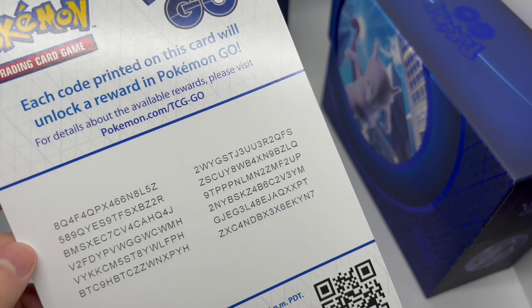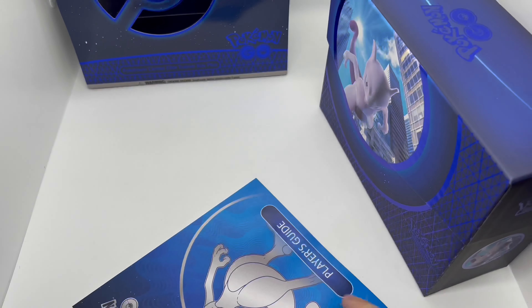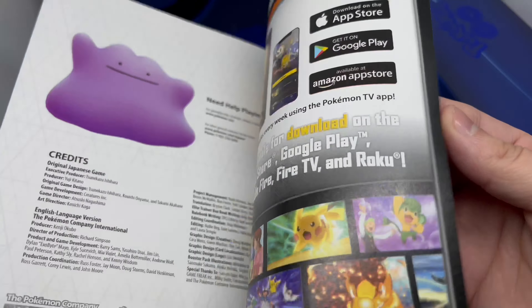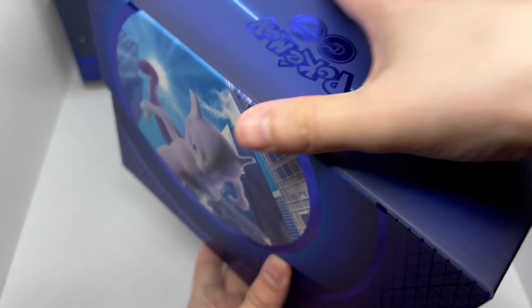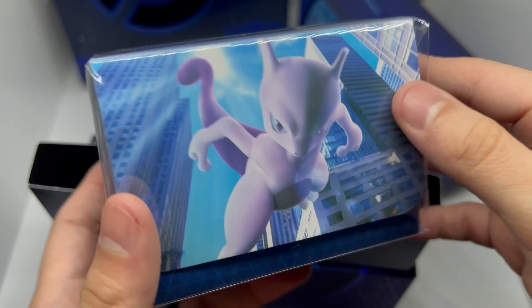We have some Pokemon codes right here if you guys are interested — there's a lot right there. And the player's guide book which shows you all the cards you can get. I haven't pulled a ditto yet which is surprising. Here's the artwork — very nice artwork on this side. It's all about Mewtwo on this one. Slide it out — oh, it comes with the deck holder right here, nice.